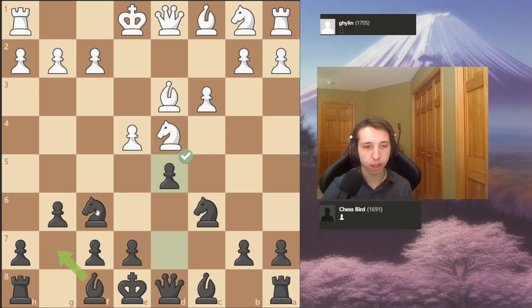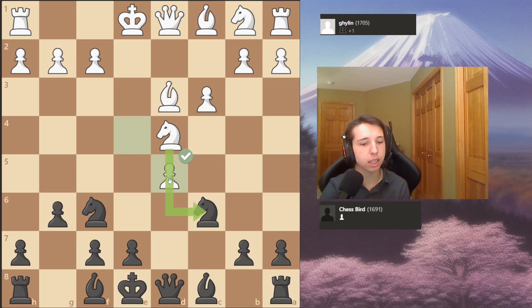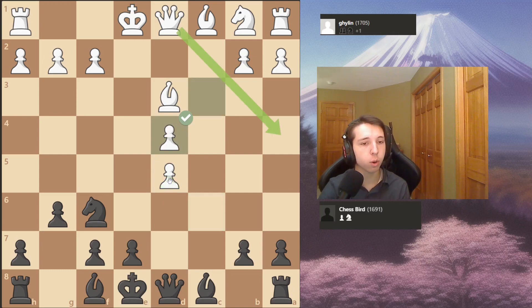So bishop to d3, protecting the pawn, and now I played d5. It's not the best move, but I'm like, okay, I may as well take the center since his pieces look funny. Something about three pieces being on the d-file just yelled at me to open it.